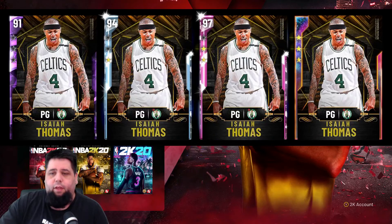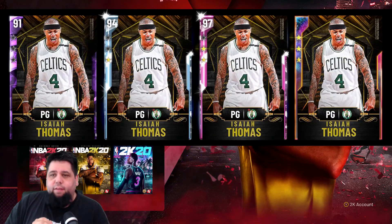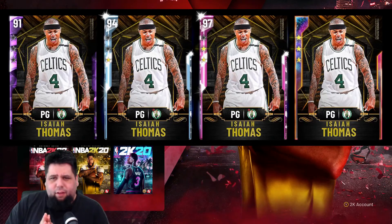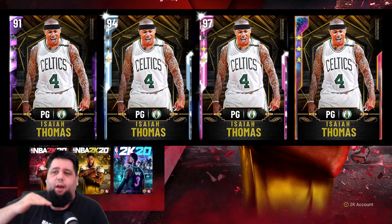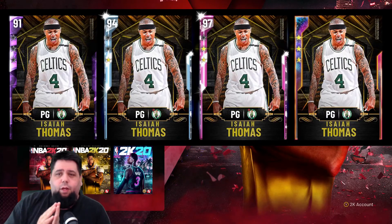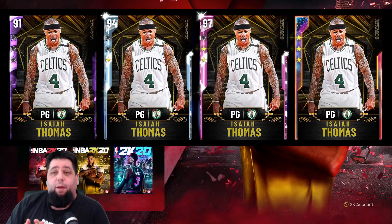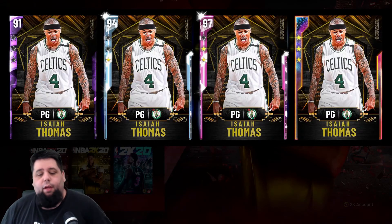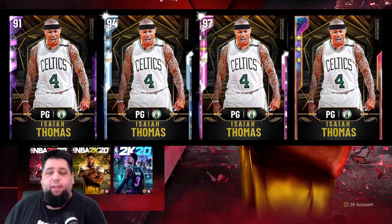Let's move back to the Isaiah Thomas card on screen right now. Next to the Isaiah Thomas card, it's kind of hard to see on the Amethyst, but if you look at the Galaxy Opal card you can see three gold stars — those are the levels Isaiah Thomas can rise from an Amethyst. You upgrade the Amethyst once, it becomes a Diamond — there's one gold star and two black stars. That's the 94 Diamond card. Upgrade again, it goes from Diamond up to Pink Diamond, then one more time and you reach the Galaxy Opal.